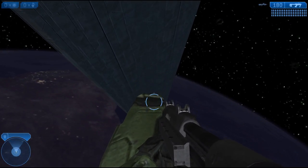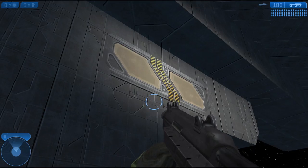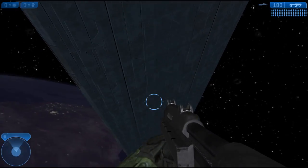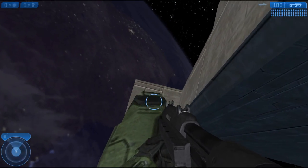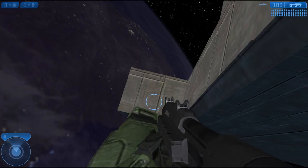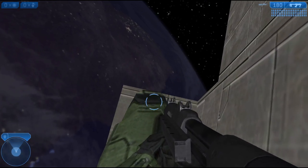I was a little disappointed to see nothing there, so to make up for it I figured let's see if we can get to the bottom of Cairo Station. We got to the top last week — we got to the top of the MAC gun — so let's see if we can get to the bottom. Is it a solid object, or is it just decoration down there?